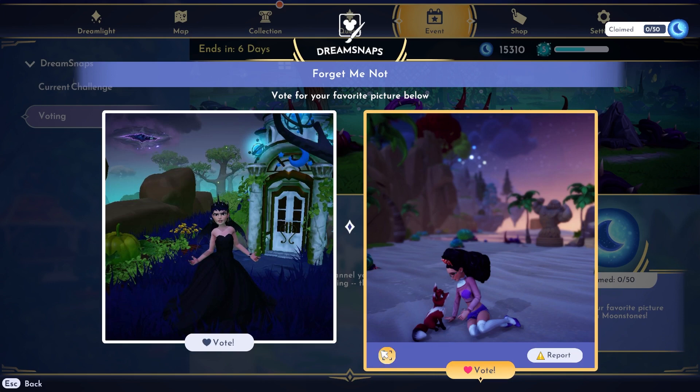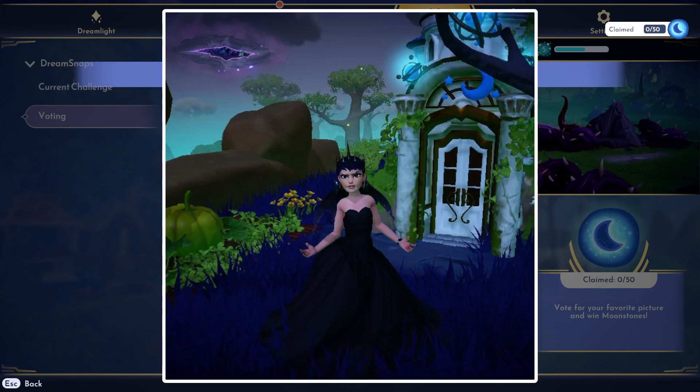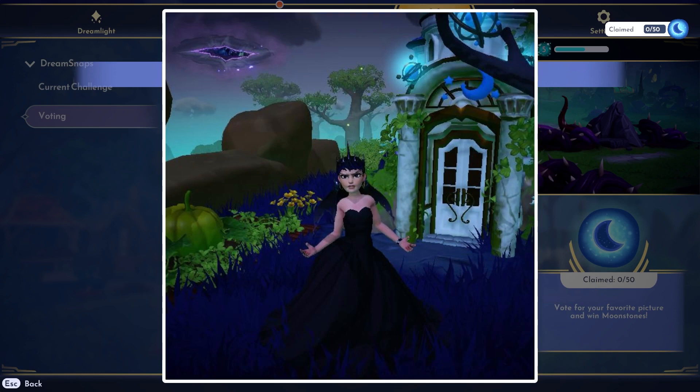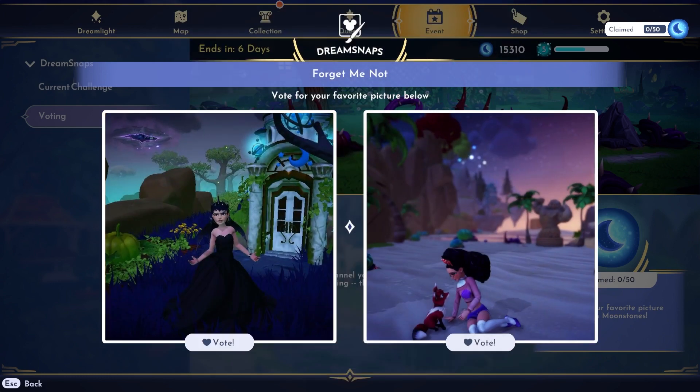Here are our first two pictures. Let's check them out. I like this one — it's very simple. And remember, Forget Me Not was an outfit challenge, so the most important thing here is the outfit. I do really like her outfit; it's very adorable. Let's check out the other one. I like that outfit as well. I love that they're wearing the wings — I think those are called nightthorn wings or something like that. I love the black dress; I love everything about this one. This one's really hard — I'm going to go with the one on the left.